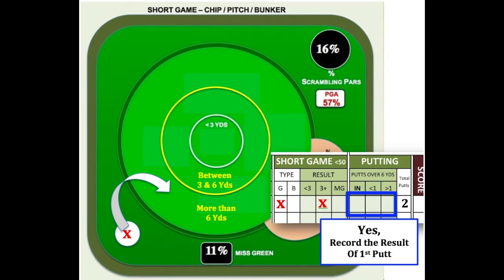In this last example, you hit your chip shot on the green further than 6 yards from the hole. So you correctly mark the 3 plus box in the short game section. But now you will record the result of your first putt in the putting section titled 'putts over 6 yards,' because your first putt is being attempted from a distance further than 6 yards. If you make your first putt, you will mark the end box. If you miss your first putt but it stopped less than 1 yard from the hole, you will mark the less than 1 box. And if you miss your first putt but it stopped further than 1 yard, you will mark the greater than 1 box. Remember, with Power Tracker, everything is in yards, so less than 1 or more than 1 means yards, not feet.